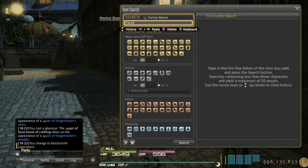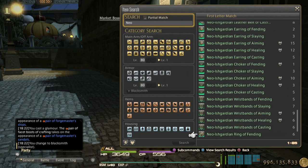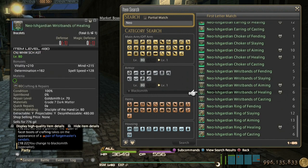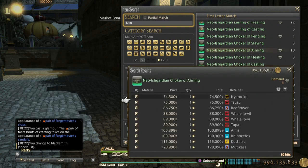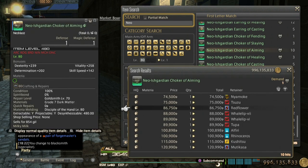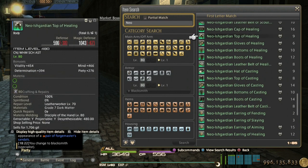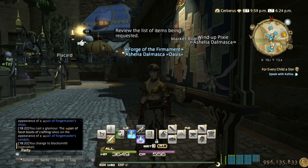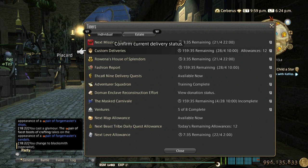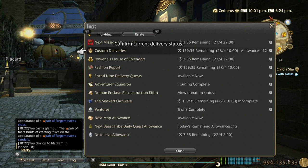I'll categorize this as number four best way, along with the neo-Ishgardian craftable battle gear. They make nearly the same amount of gil per hour when you put time into farming the materials for both of them — they kind of equalize. But focus on the crafter ones mainly. You get white scripts every week that you can use to get materials for both of them.